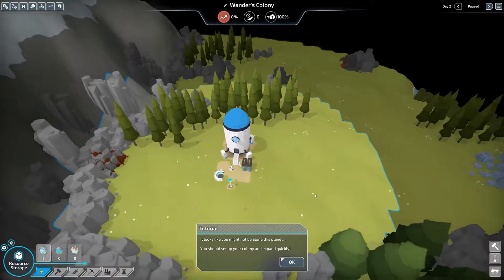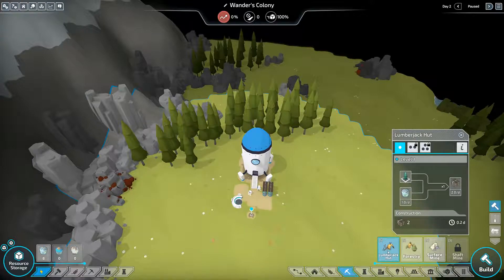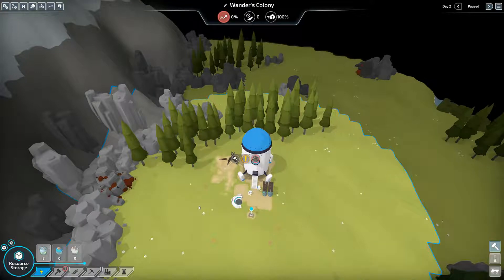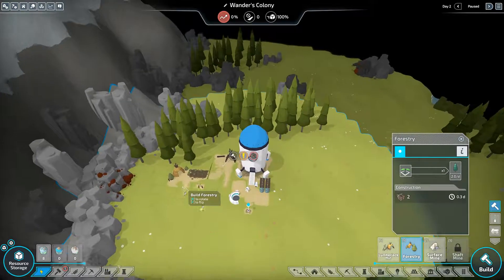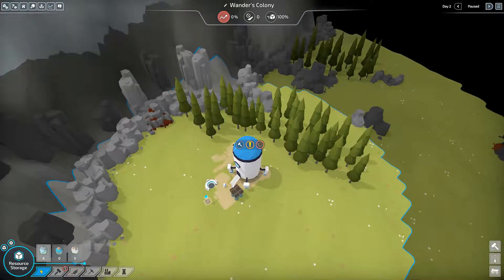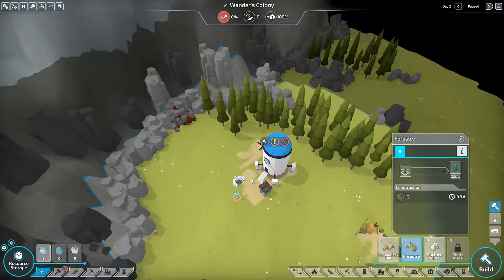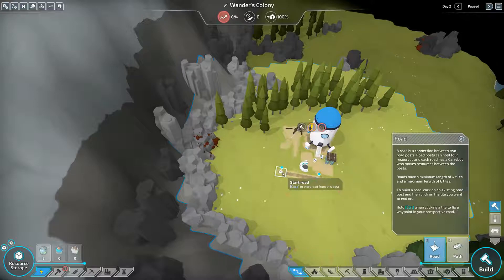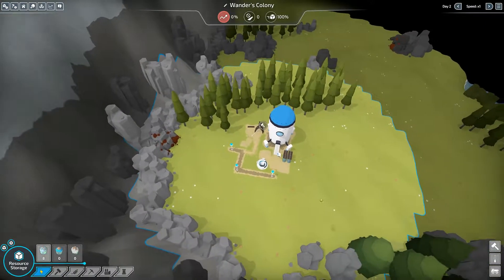Since we have to expand quickly, the first thing we should do is start getting lumber. Let's place a lumberjack hut right there - that works. And right beside it I want a forestry to keep our tree production going. Let's connect it with a road and make it connect with the path.